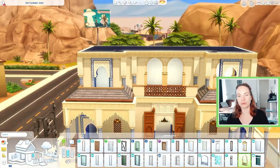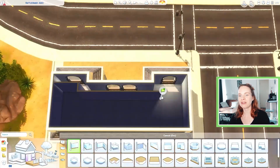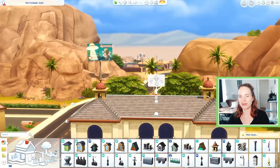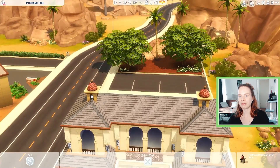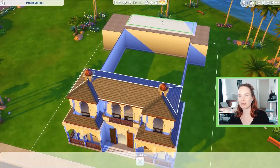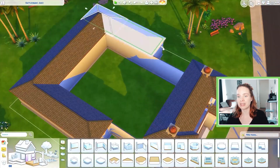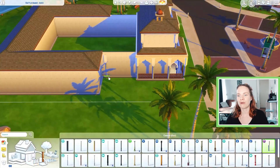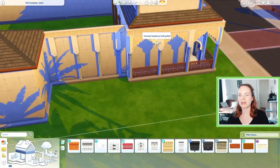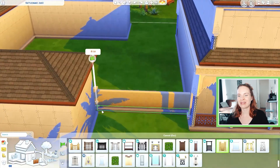So I moved it to a different spot in Oasis Springs — the more green area where the larger Mediterranean houses are located. That spot was way nicer and suited this build way better. I wanted to try the downtown area first but it just didn't really work out, and it was also way too small because I wanted to create a huge courtyard where you can sit and have coffee, and also a little fountain in the middle.